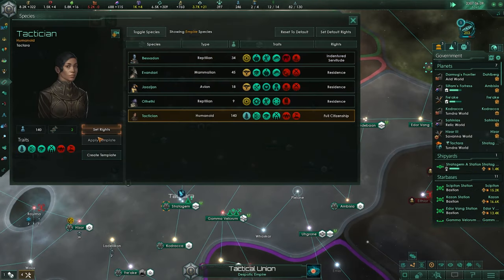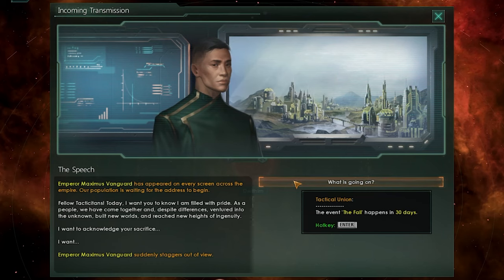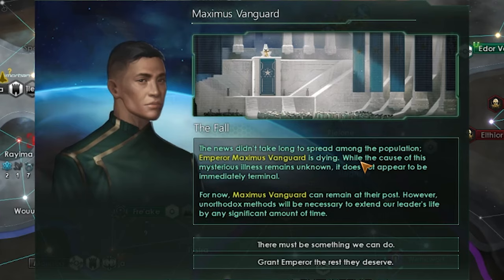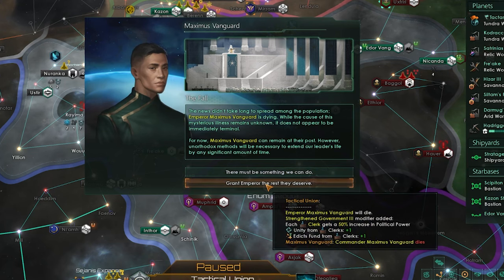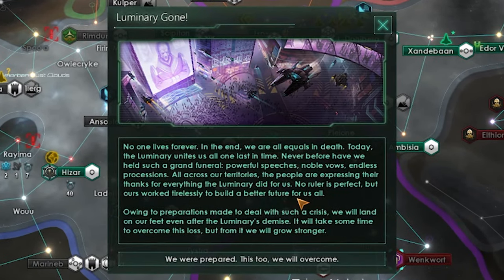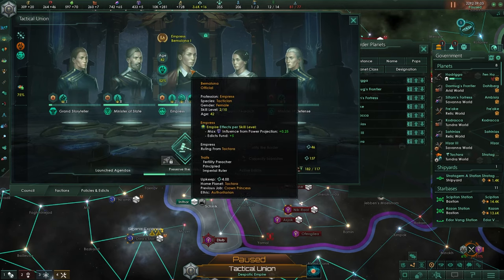We find Taurian, a renowned paragon, and I enlist him - perfect for my empire. We have new species I have to make residents. Then during a speech, Emperor Maximus Vanguard suddenly staggers out of view. The Fall is coming in 30 days. The news spreads - the emperor is dying. The luminary is gone: no one lives forever, in the end we are all equals in death. Today the luminary unites us all one last time. Here we have Empress Bemelona, set to rule the Tactical Union.